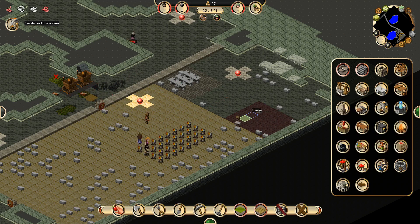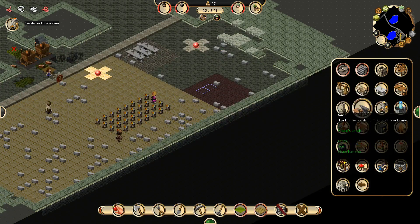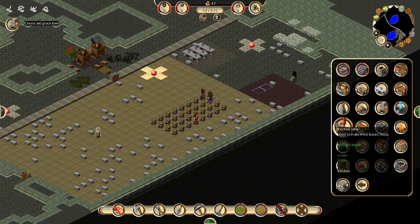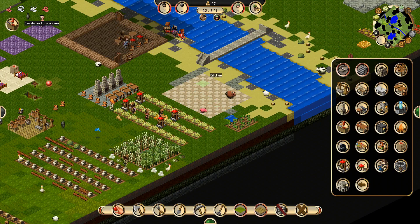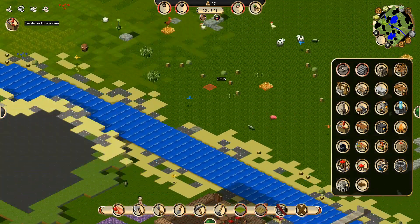We need the anvil of course. When the anvil is placed, then we can start building the stove. We need the smelter, and then we can build a stove. So then we can have a few more kitchen tables. Okay, we can place those. Kitchen table — it's just a temporary kitchen.